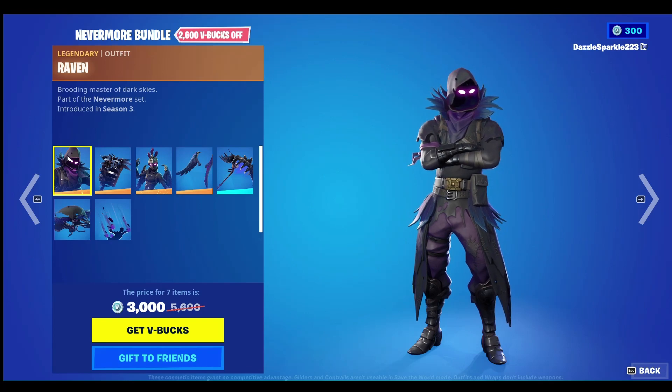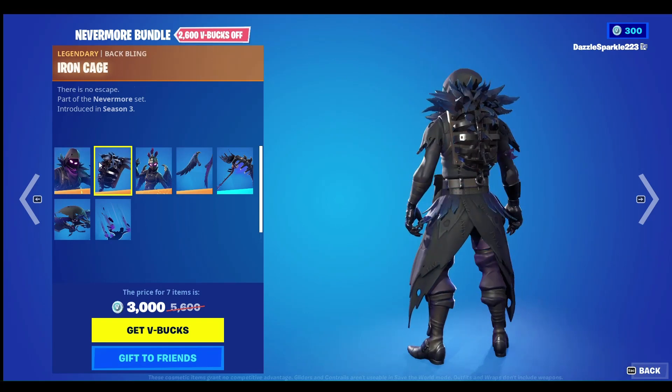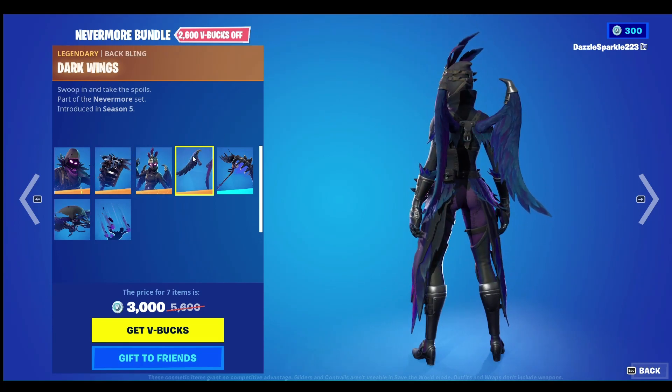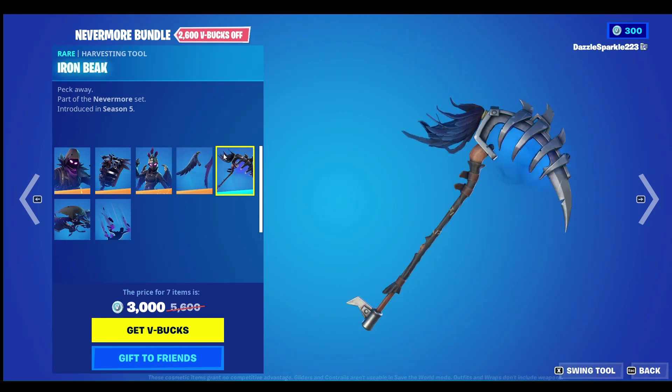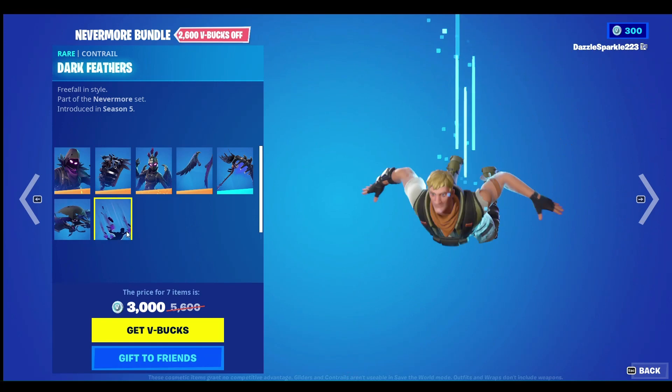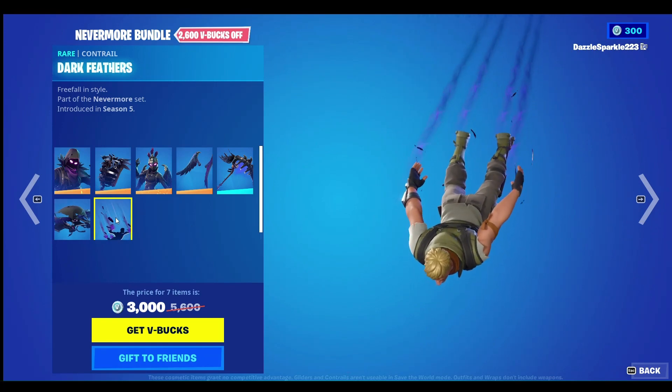This includes the Raven Outfit, Iron Cage Back Bling, Ravage Outfit, Darkwing's Back Bling, Iron Beak Harvesting Tool, Feathered Flyer Glider, and the Dark Feathers Contrail.